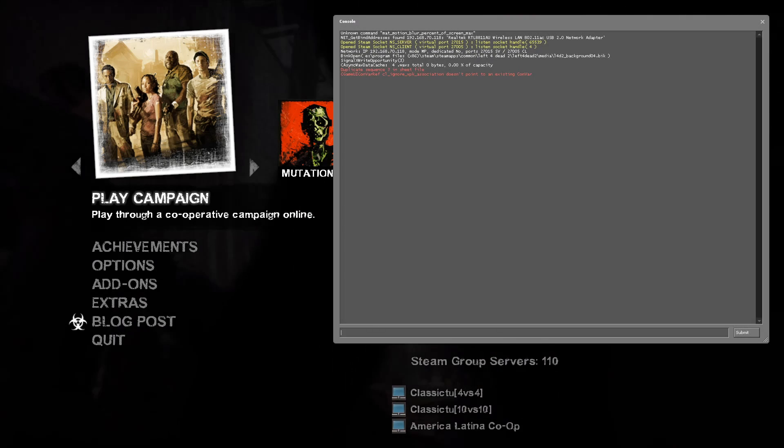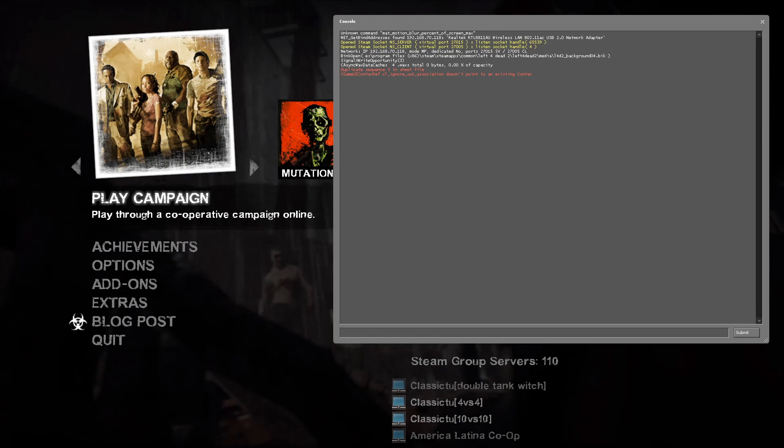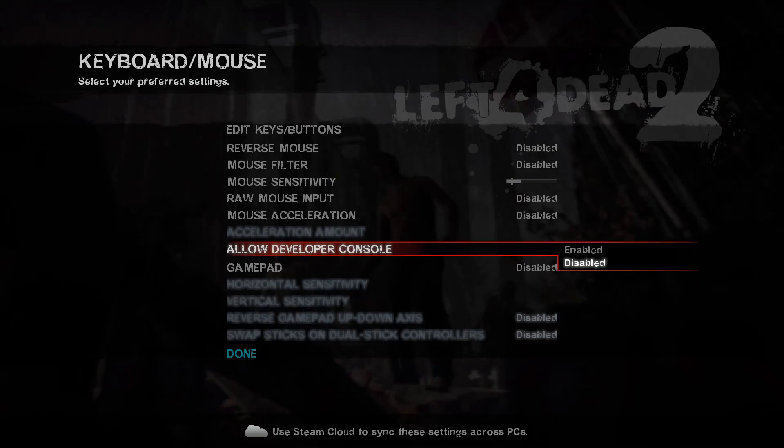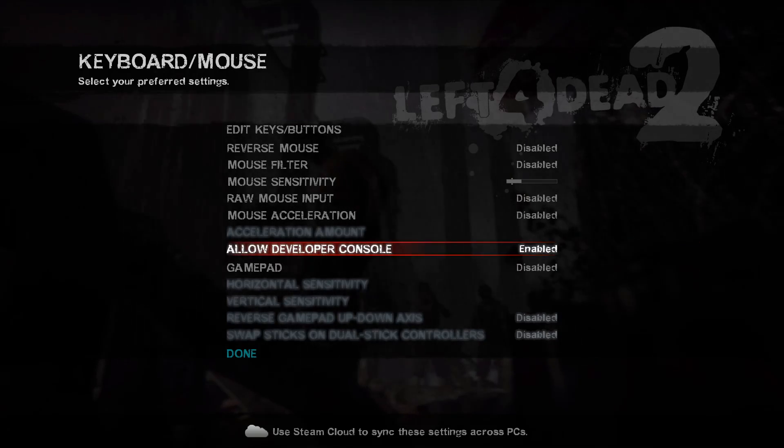The first step is to enable the developer console. Usually people already have this enabled because of how incredibly useful it is. In the keyboard mouse section of the options, use the Allow Developer Console button to enable it.